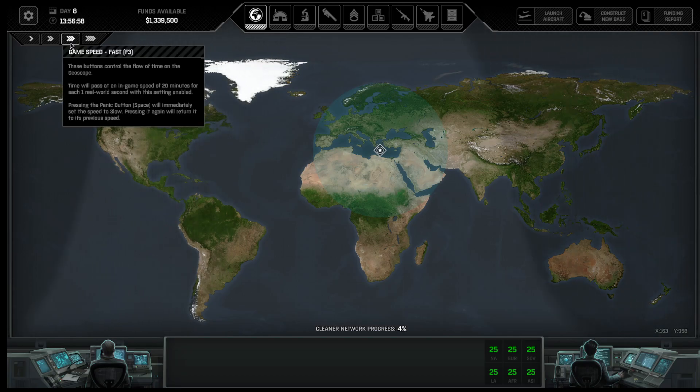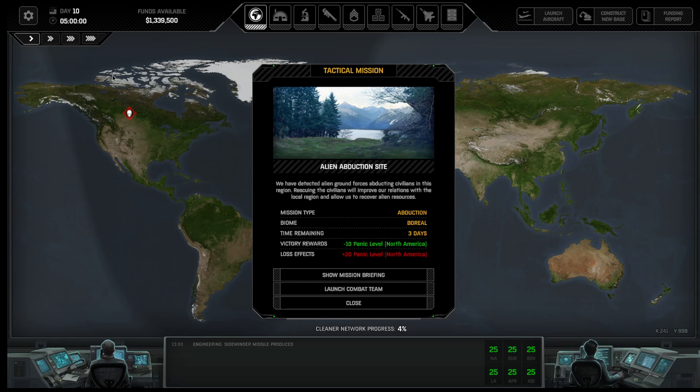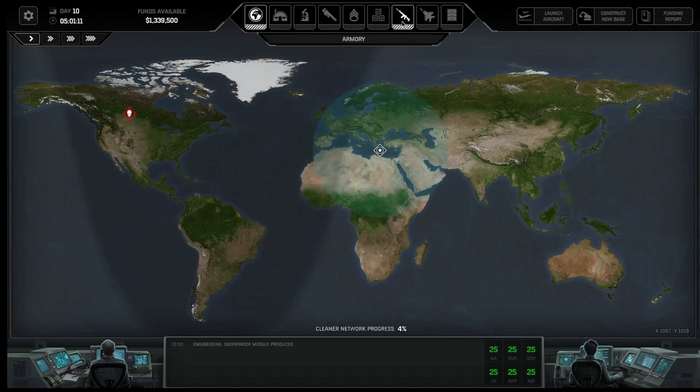Just passing time. I'm supposed to find a probe here — an alien probe aircraft I can try and shoot down to show how that works. But I'm not seeing one, and an alien abduction site comes up first, way over in North America. If we get up there it'll take North America down from 25 to 15. If we don't get up there, it'll go up to 45. So we're going to want to do that.